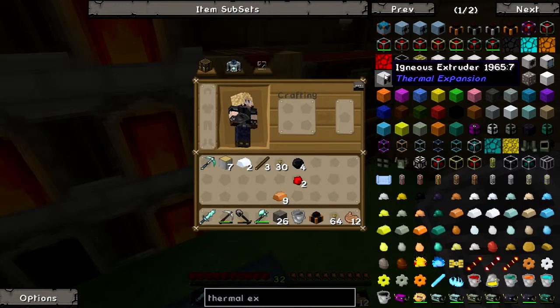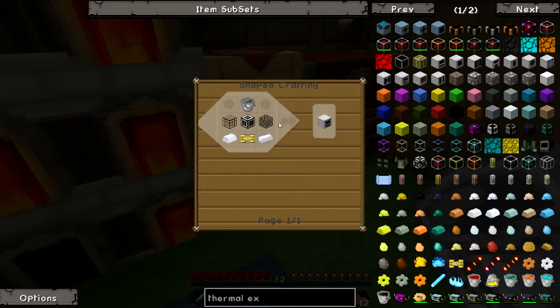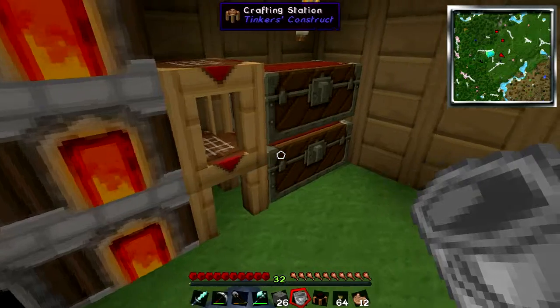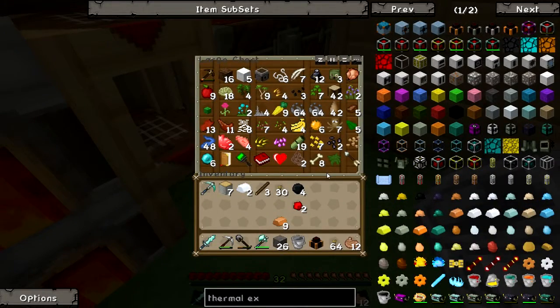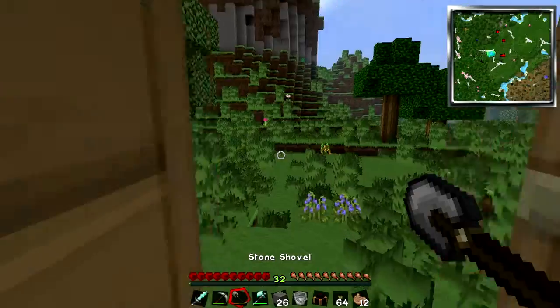Let me find it here — I can just type it. Aqueous accumulator. Oh gosh. I need pneumatic servo glass. Do I have sand at all? I thought I had sand. I found sand — I didn't actually find it. Well, shoot — let's go get some sand while that cooks up. There has to be some around here somewhere.